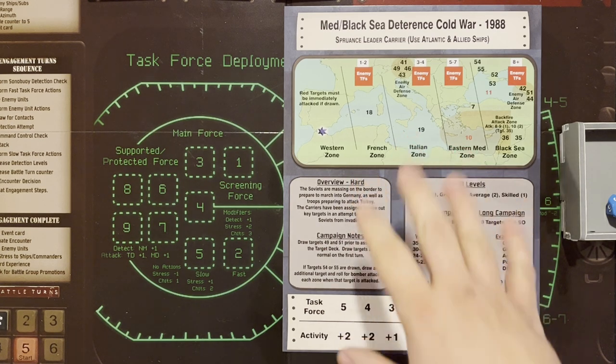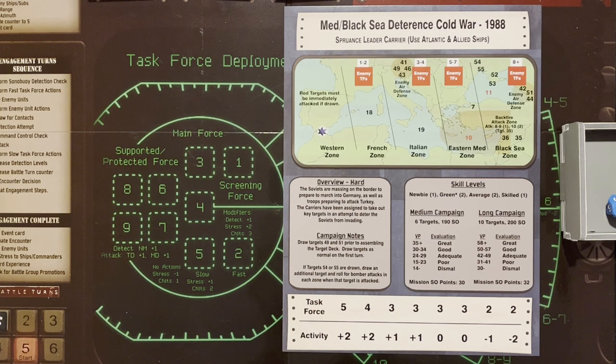We are going to be playing the Med/Black Sea Deterrence Cold War 1988 campaign. It says to use Atlantic and Allied ships and it is a carrier campaign. It is designated as hard, and the description reads: the Soviets are massing on the border to prepare to march into Germany as well as troops preparing to attack Turkey. The carriers have been assigned to take out key targets in an attempt to deter the Soviets from landing. Campaign notes: draw targets 49 and 51 prior to assembling the target deck. Draw targets as normal on the first turn. If targets 54 or 55 are drawn, draw an additional target and roll for bomber attacks in each zone when that target is attacked.